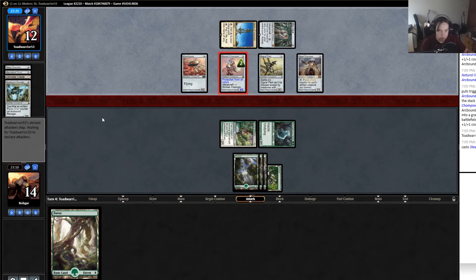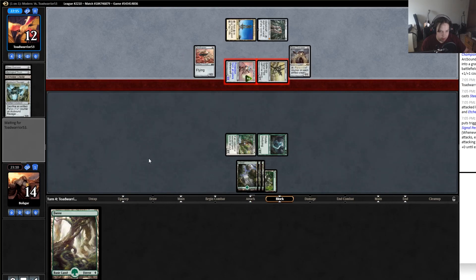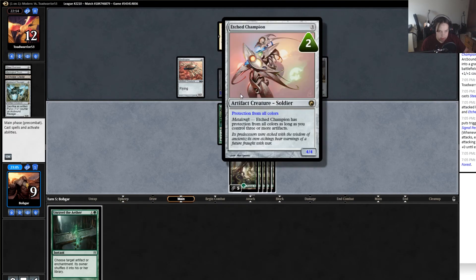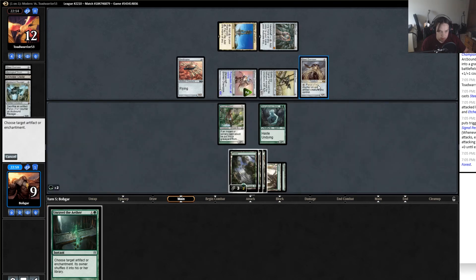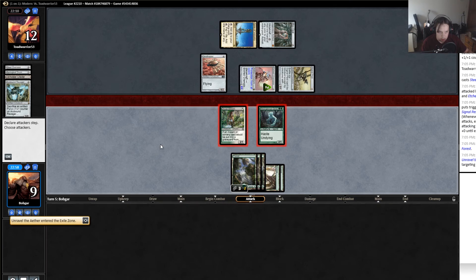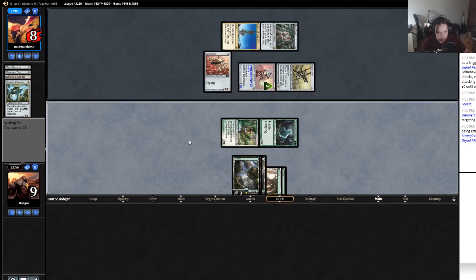Wow, he drew for his turn and that's like one of the best draws he could have possibly had. Our draw was spectacularly bad and his was spectacularly good. Protection from all colors is pretty nice. I'm just going to attack and get in for four. He's only getting in for five a turn right now, so I guess he's winning the race, but if he lets a single pump spell through next turn it could just win us the game.